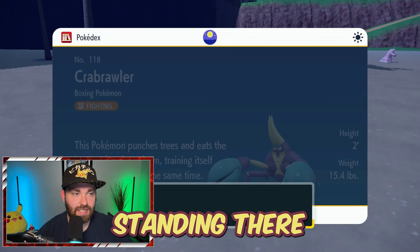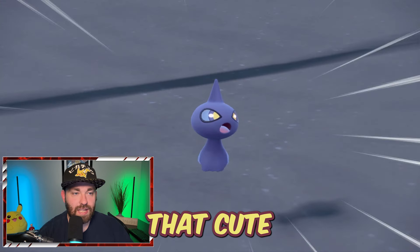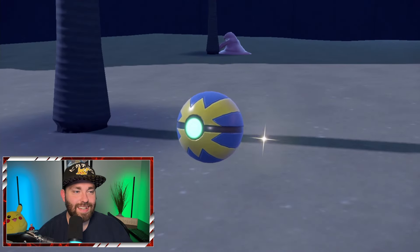It looks like the Shuppet is still standing there, so I guess we're going to catch Shuppet as our second Pokemon. And then we're going to catch one more Pokemon, and that would be that cute little Grimer over there. Quick ball — hit him with a quick ball. Good old times.